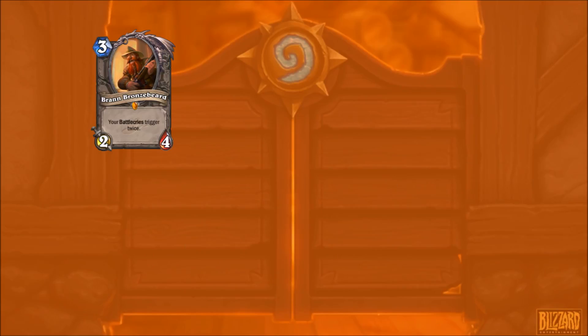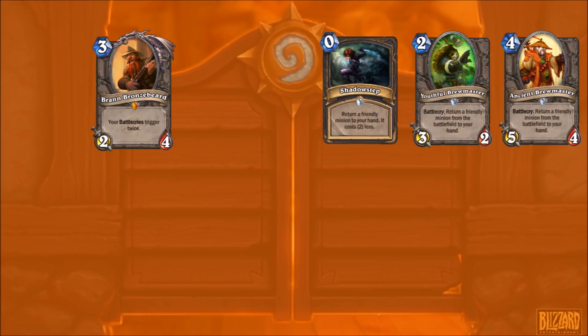So those are some of the cards good for Barnes to summon - but what about good cards to play with Barnes? Brann Bronzebeard is an obvious one. Double the Battlecry, you get two big minions or two minions which help your game plan. Youthful Brewmaster and Shadow Step are amazing.